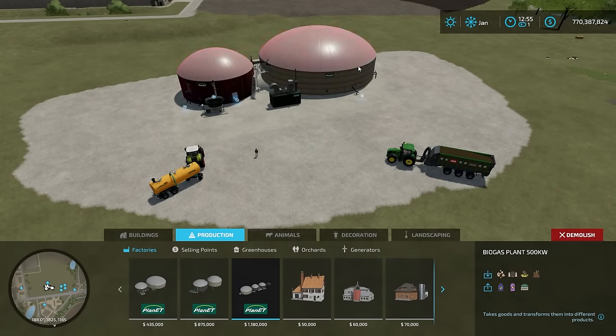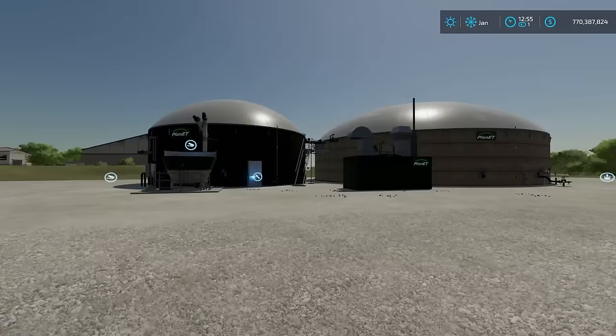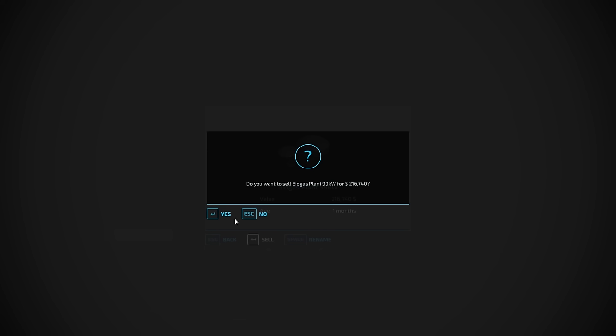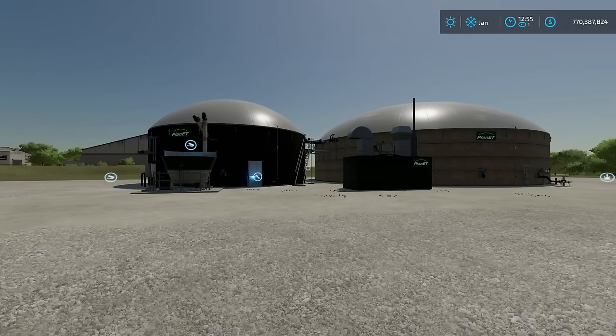These placed ones can be sold pretty easily. I can either hit demolish and sell it, or click on it in build mode and hit sell — I'm going to say no because I don't want to sell it right now. Easy to place and sell them. You do have to own the land you place them on, so just be aware of that.